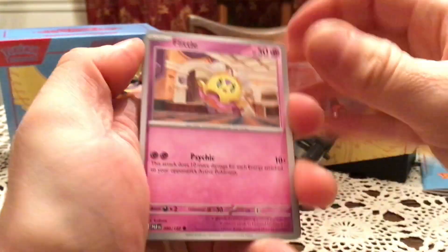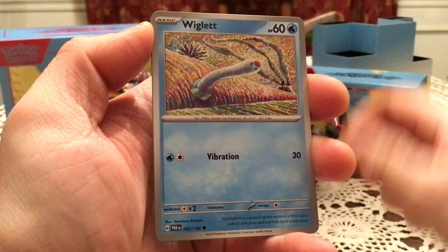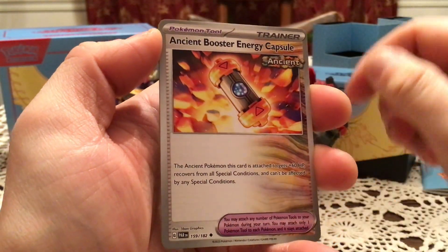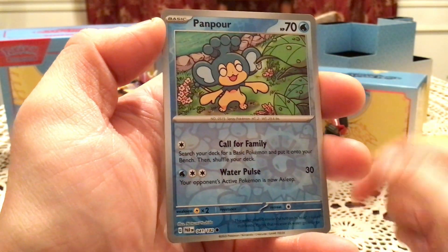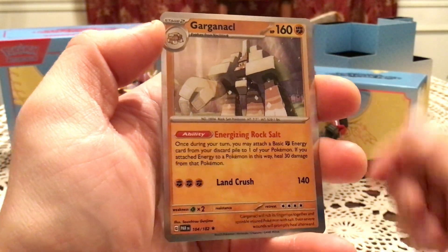Next pack. We have a Flittle, Trubbish, Gimmighoul, Wiggler, Absol, Masquerain, Ancient Booster Energy Capsule. We have a Loudred and a Panpour for the reverses and a Garganacl for the holo.